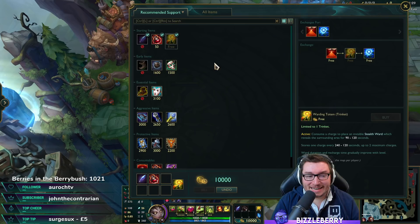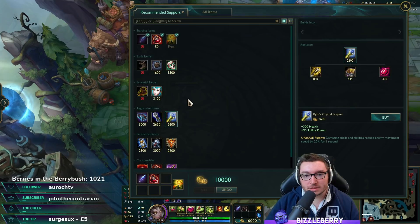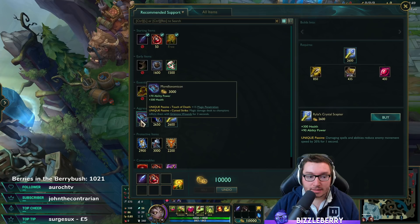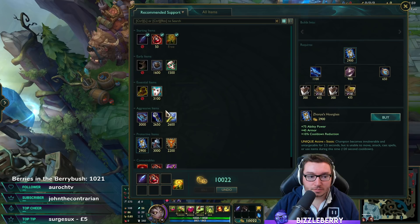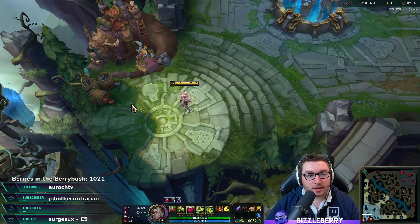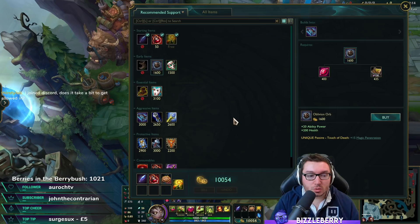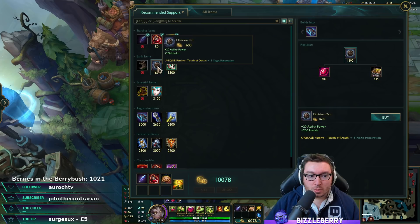Zyra has three core items that can be built in completely different orders: Morello's Nomicon, Liandry's Torment, and Rylai's. The ideal build is Liandry's into Rylai's, then Morello if you need Grievous Wounds or Zhonya's for self-protection. But if you're against an enchanter support like Soraka, Yuumi, or Nami, you need to understand the Grievous Wounds path. The first item to buy in that case is Oblivion Orb.